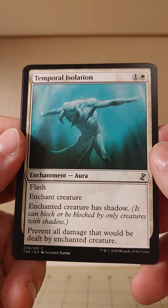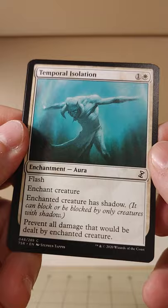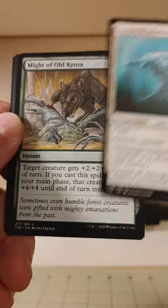Temporal Isolation — enchant creature. Enchanted creature has Shadow; it can block or be blocked only by creatures with Shadow. Prevent all damage that will be dealt by the enchanted creature. That is really bizarre.